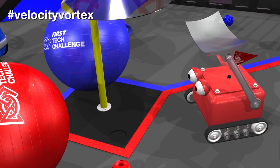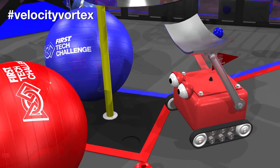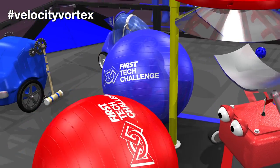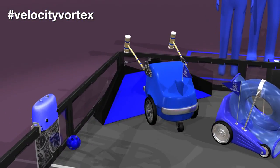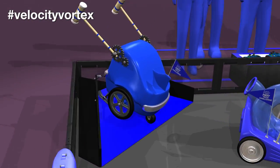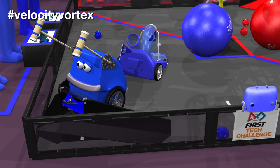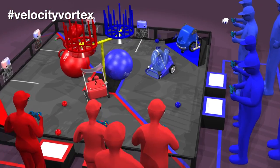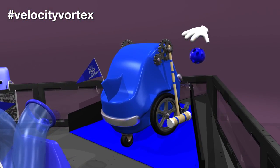At the end of the autonomous period, if a robot is parked partially on the center vortex base or corner vortex ramp, that alliance is awarded five points each. If a robot is parked fully on the center vortex base or corner vortex ramp, the alliance is awarded 10 points each.